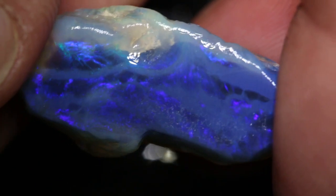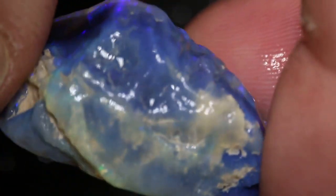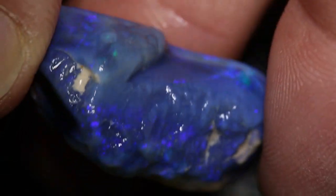This one has a big, nice blue — or several colour bars in it. It goes right through, so if you grind off the top, you get blue right through. It will be a nice stone.